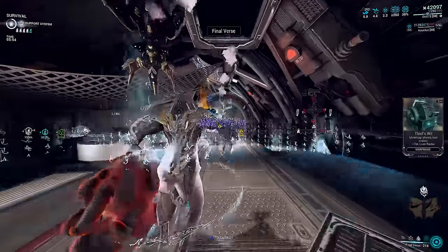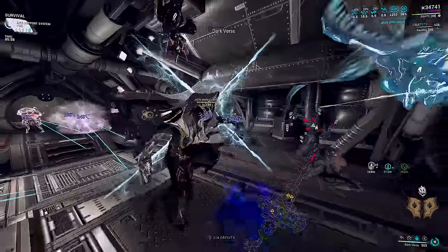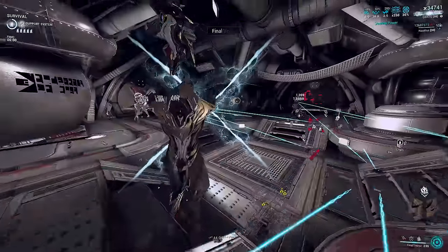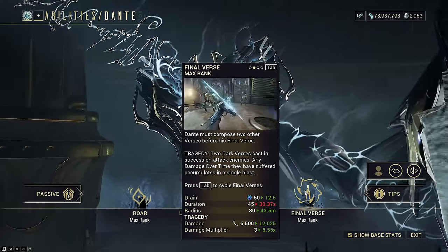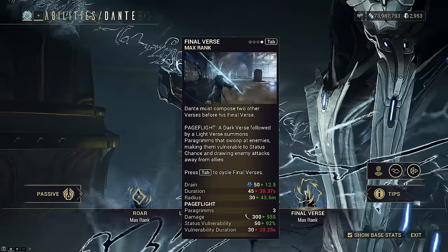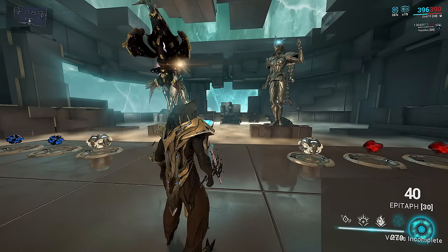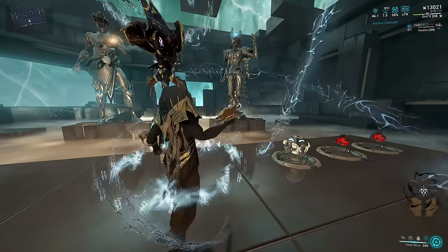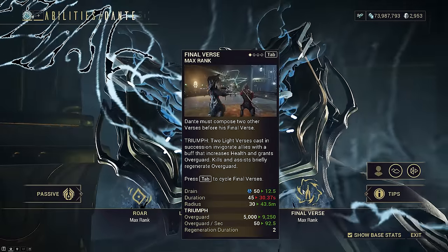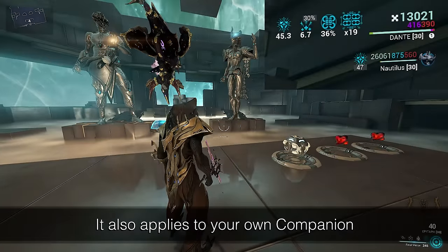It's also a lot more interesting than just spamming his three forever, though his three is also very loud to spam cast for some reason. His fourth ability is Final Verse and has four iterations. Its effect depends on what order your last two casts of your second and third ability were. You cannot cast this ability until you've cast any combination of your 2 and 3 twice. Casting order 2-2, or Light-Light, turns your 4 into Triumph, which is your bread and butter for survivability.